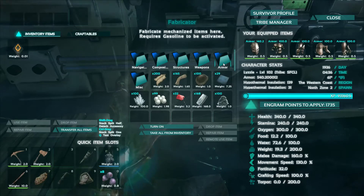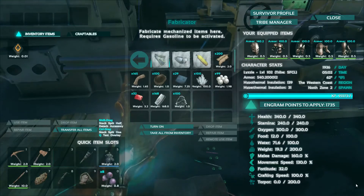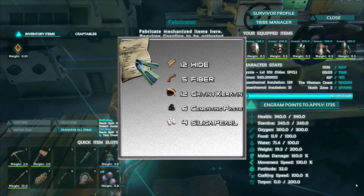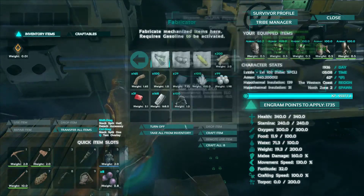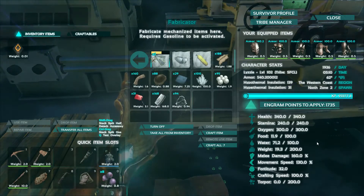You will need to have already learned hide boots and the fabricator. The scuba set is accessible to make under the folder armor and then scuba in the fabricator. To make the scuba flippers you will need 12 hide, 5 fiber, 12 keratin or chitin, 6 cementing paste, and 4 silica pearl. Once you have put these items into your fabricator, make sure you have gas and that you turn it on.